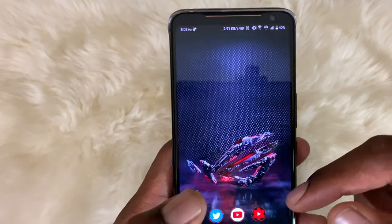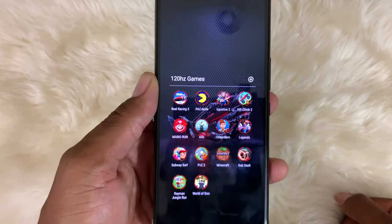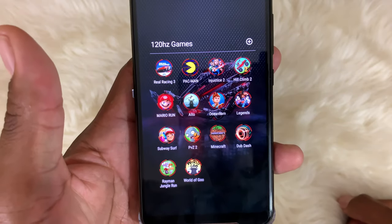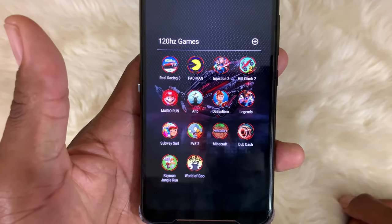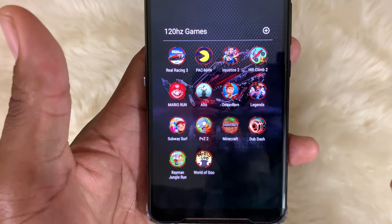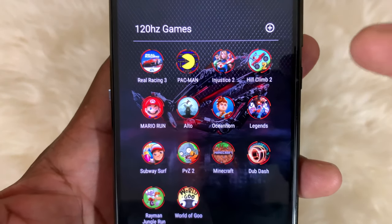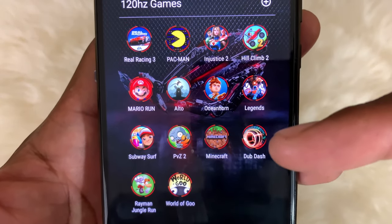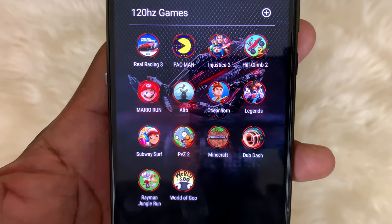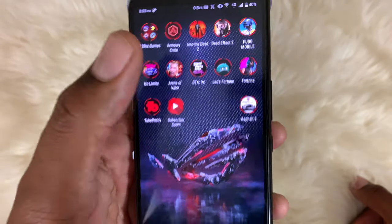Now I'm going to show you how I set it up. These are the games I've been playing that are 120Hz — not every game supports it. As far as web browsing, I've been using Opera. I looked up 120Hz games and even though a game claims it, I had to actually play it to find out because some are optimized for the Razer Phone and aren't 120Hz on this device. Most of them are, though — some of my favorites are Hill Climb 2, Dub Dash, and World of Goo.